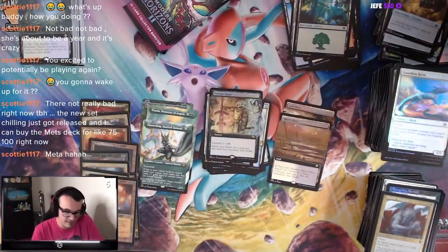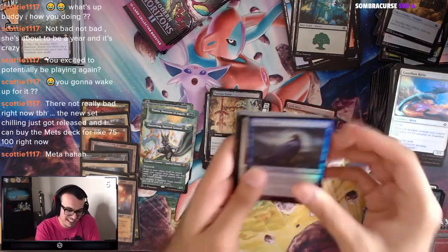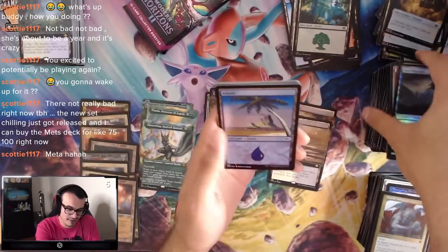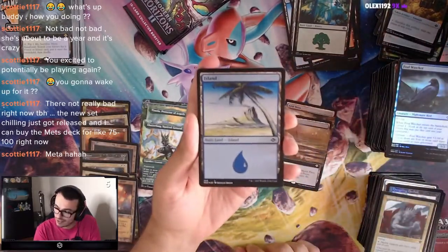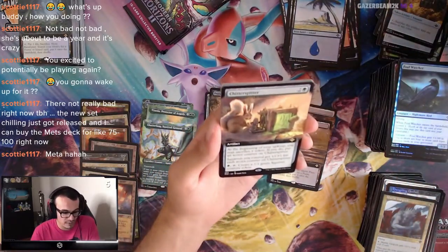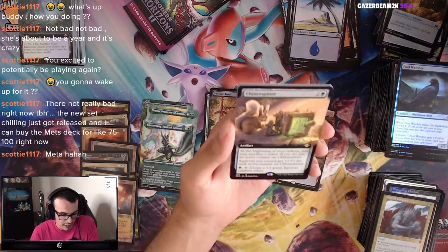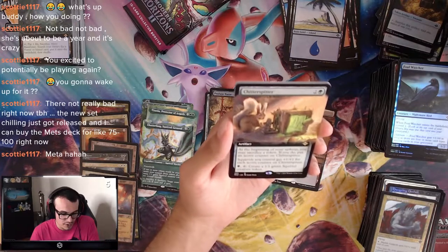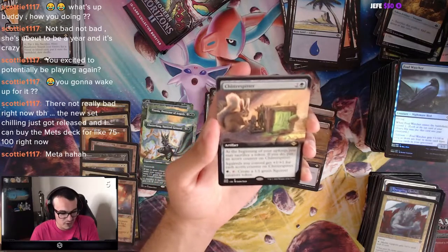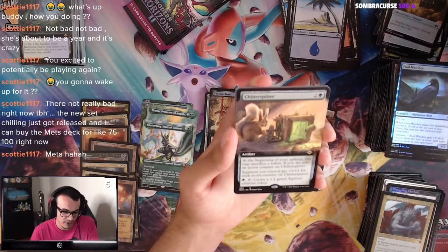Four more packs of this box. Where's the Cabal Coffers? I'm never going to get it. No Tarn, no Cabal Coffers. Unless I'm proven wrong. I am proven wrong — we got Chitter Spitter! Three mana: at the beginning of your upkeep, you may sacrifice a token; if you do, put an Acorn Counter on it. Squirrels you control get +1/+1 for each Acorn Counter. Pay a green, tap: create a 1/1 green Squirrel. So many Squirrels.